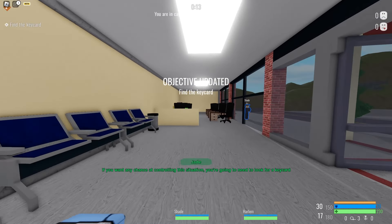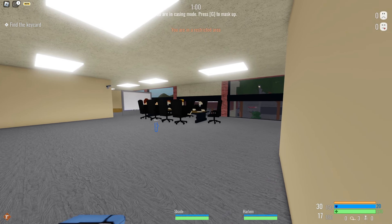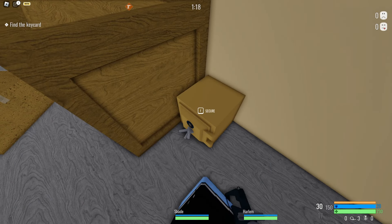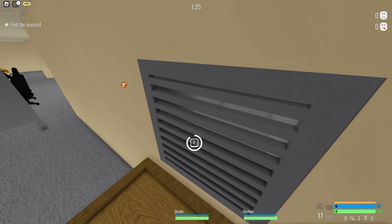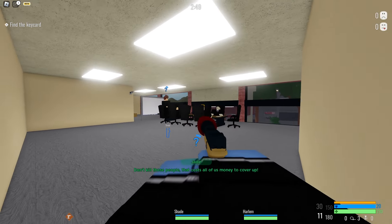All right, so we have to find a key card — that sounds pretty simple. I'm jumping through so many hoops to go stealth right now. I like how nobody notices just a man in the corner. I'm stealthy, what can I say? I'm putting on my mask and we're gonna start interacting. I'm gonna go through the vents because we're sus. There is no key card. Oh I'm dead. All right, we gotta go loud.